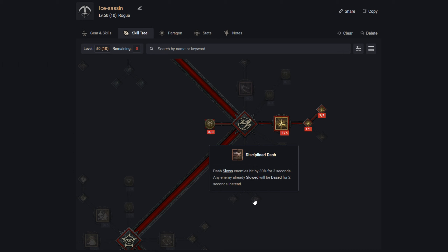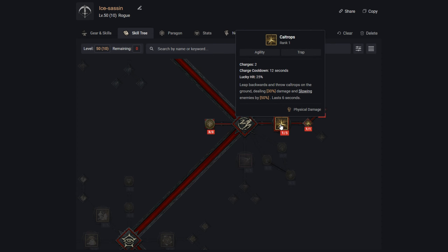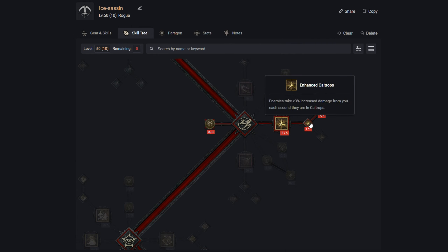We definitely want Weapon Mastery for a damage bonus based on weapon type — since we're only using Daggers and Swords, we'll always have that increased damage. We also want Caltrops: leaping backwards and throwing Caltrops applies Slow as crowd control and deals some damage. Enhanced Caltrops makes enemies take 3% increased damage for every second they remain inside, and Methodical Caltrops deals Cold damage and chills enemies for 20% per second — a great way to start stacking freeze for even more damage.